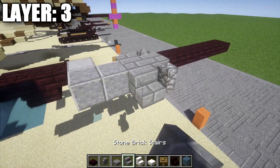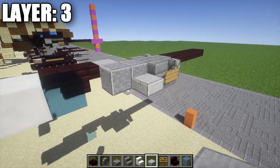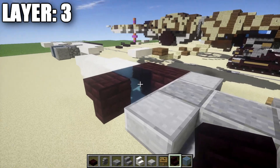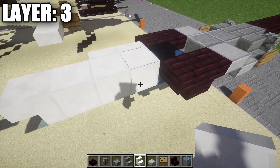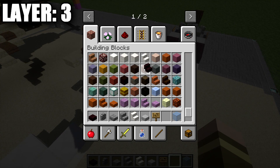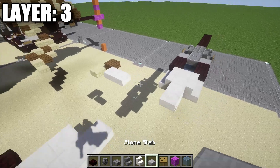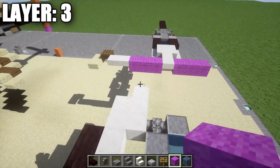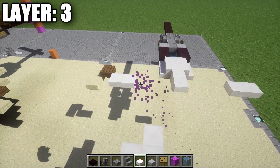Grab a stone brick stair and place it on the side of this stone brick full block, followed by a sign coming off the front of the stair. After that, place down a stone slab followed by a stone top slab. Then place down a nether brick upside-down stair next to this light blue stained glass block, followed by another upside-down stair to create our dragonfly eyes. Lastly for this section, place quartz stairs one and two along those first two quartz full blocks. Now grab some placeholder blocks — preferably wool — for the next section.